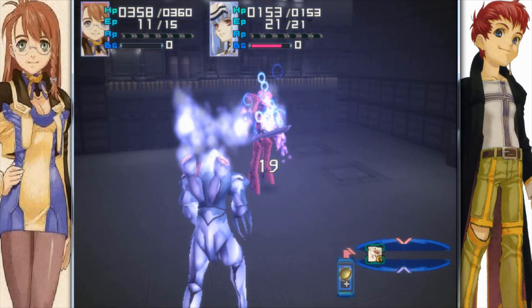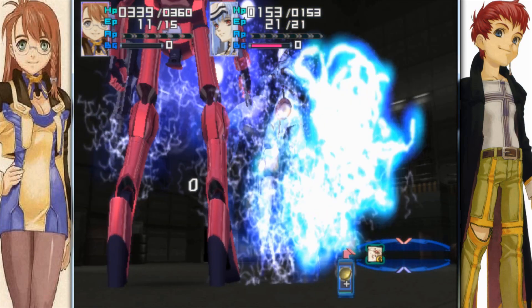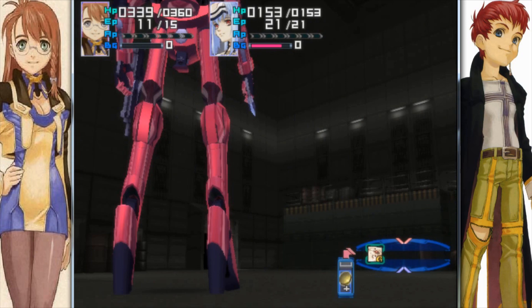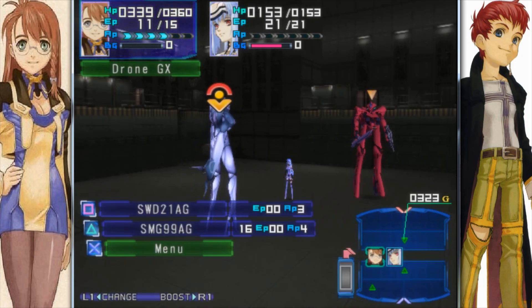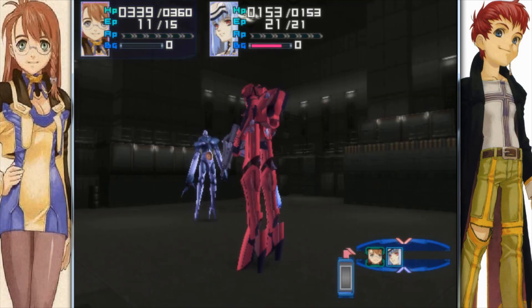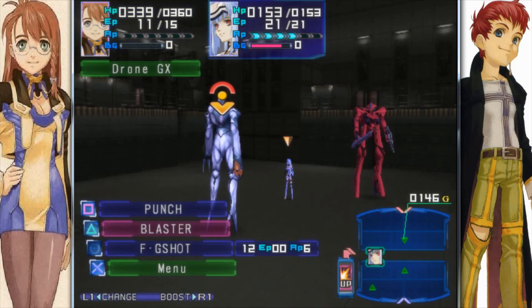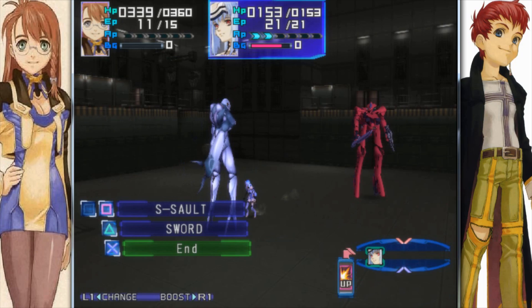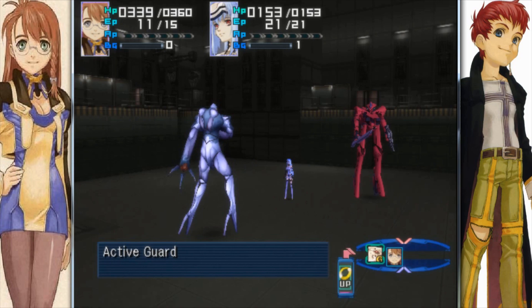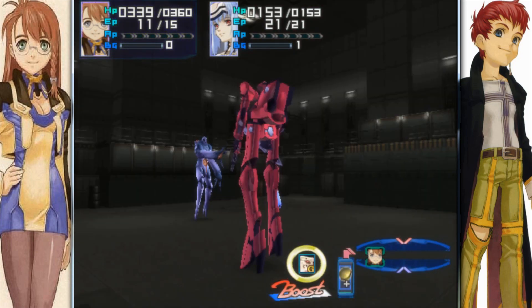Not only that, but he can also perform a counter attack whenever he is in active guard. So just watch out for that. Basically you must have Shion in eggs for this — otherwise Strong GX's attacks will basically kill her. And besides, why wouldn't you be in your eggs? It's a sexy robot. Just have Cosmos just attack — she should be alright by herself.